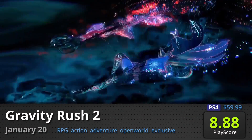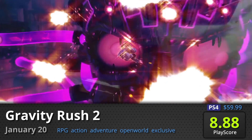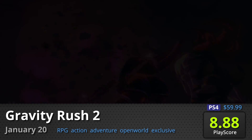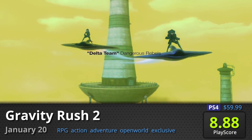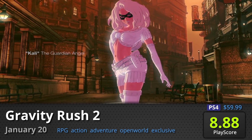Gravity Rush 2: Kat returns with her awesome physics-bending abilities in this sequel to the hit franchise. Use her newly acquired gravity techniques to control her movement speed, strength, and power. It has a good PlayScore of 8.88.